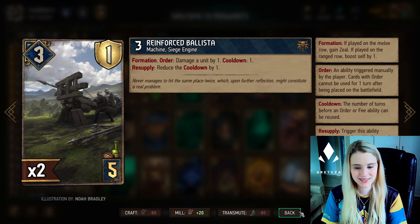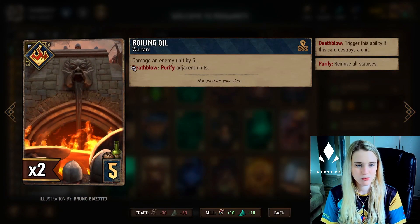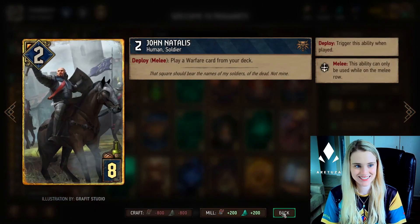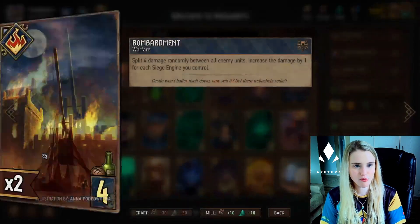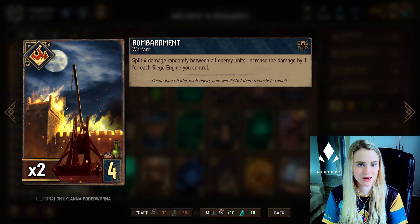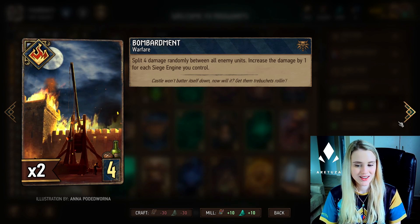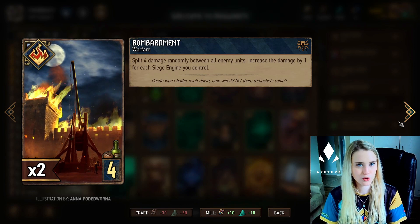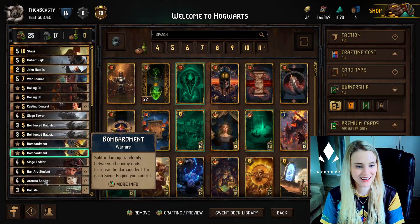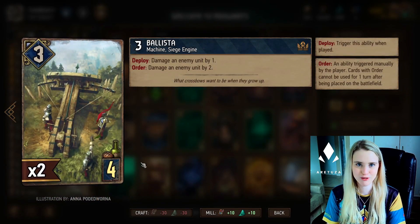We also have two Reinforce Ballistas - very good cards because they damage a unit by one every turn, and if you play a warfare card like Boiling Oil it will trigger the card so you can use it more than once in a single turn. Boiling Oil damages an enemy by five and can be pulled out with Jonatalis. Then we have Bombardment - you can damage four enemy units at random, and it's also increased by one for every siege engine you control. The more siege engines you have on the board, the more damage you can do in one turn. We also have two Ballistas to increase that Bombardment damage.